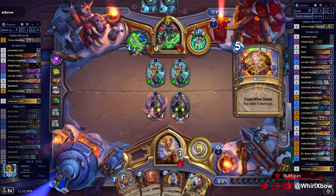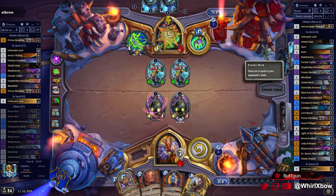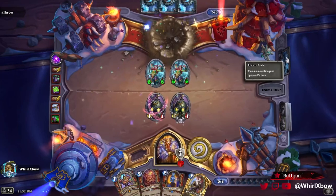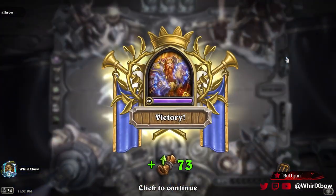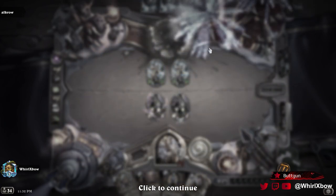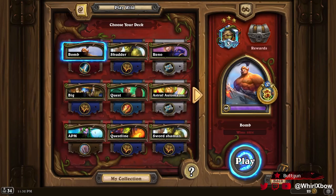He did have another bomb — I thought he had one more left after that. That's how you beat Questline Demon Hunter: just fill their deck with cards that deal damage when drawn and you win the game. It's beautiful. I'll take that win. We have time for one last game and this also completes a bunch of quests — let's queue it up.